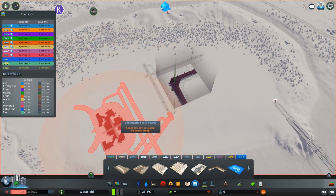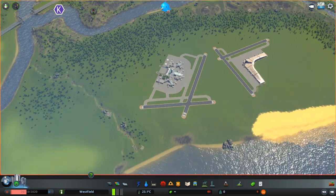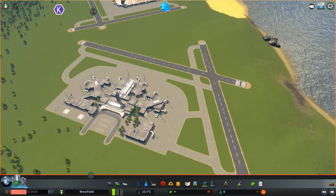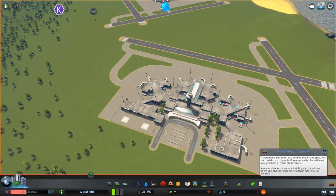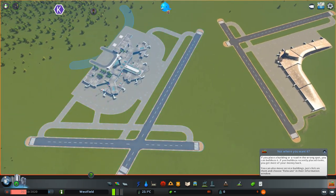From the screenshots that had been released up to now, it only looked like it had one runway, which made me prefer the international airport.